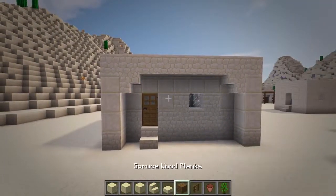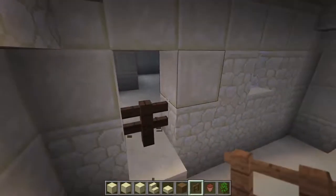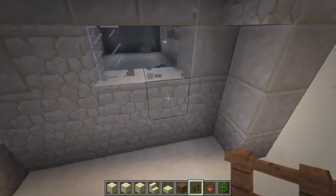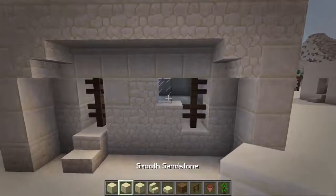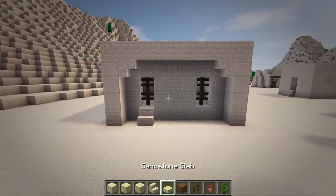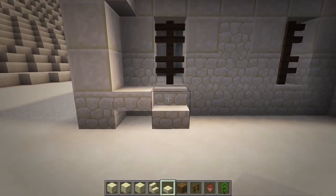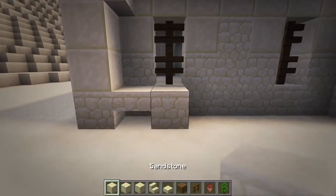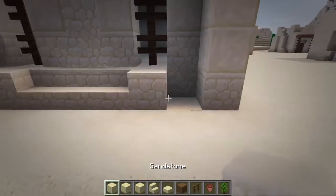Then remove the front door and replace it with two spruce fences. Also, knock out the wall next to the window and place two more fences. Now replace this window here with a smooth sandstone block. Then at the bottom layer, going from left to right, add a sandstone slab, replace the stair with a sandstone block, add three stairs, and then add another sandstone block and slab.